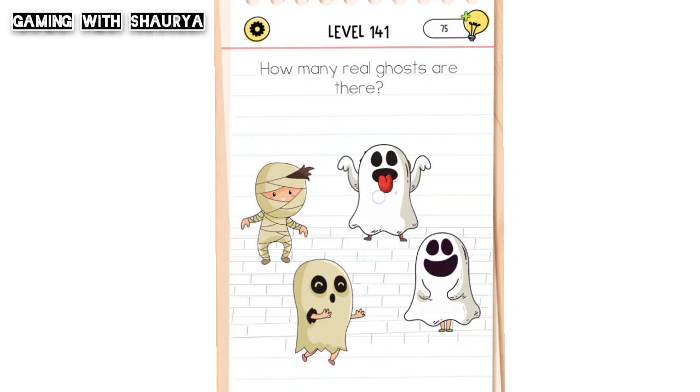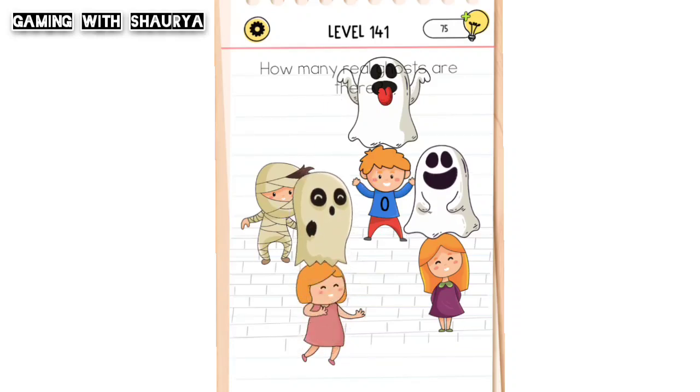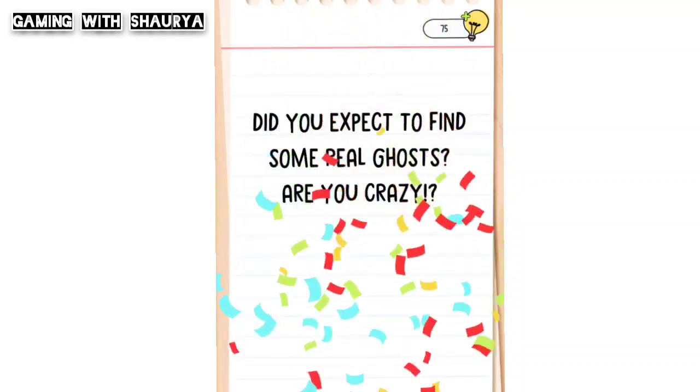There are no real ghosts, so the number of real ghosts is zero. Just click on the t-shirt that shows zero, and you will easily pass this level.